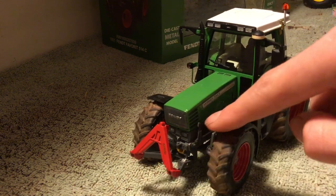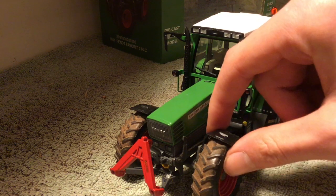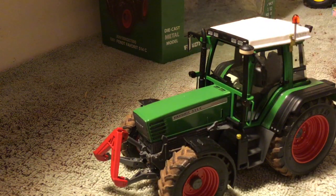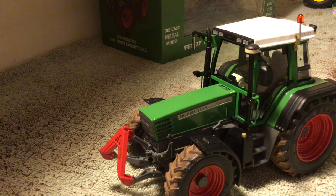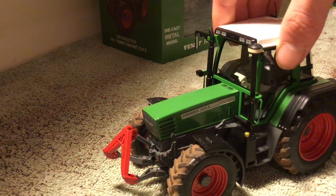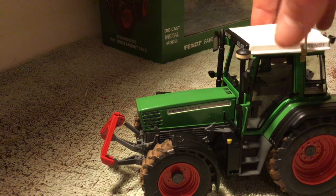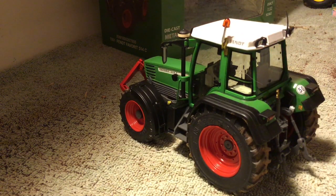She does come with a little set of loader brackets as well, although no actual loader. She's got nice rubber tires, the paint job is really nice — they've got the colour spot on. She's got a very good weight to it as well; this model weighs an absolute ton, it's a lot of metal. Compared to something like the 250i in the background, where the cab is mostly plastic, on this model there's very little plastic, which I really like. You've got your air filter on top of the cab and the exhaust on the side, a nice little diesel cap, and painted steps.